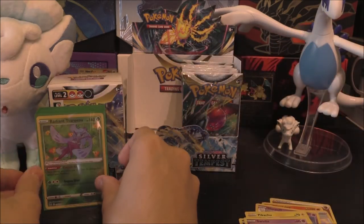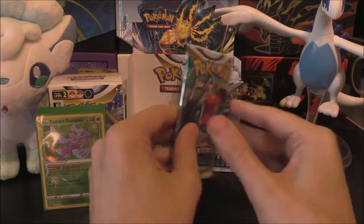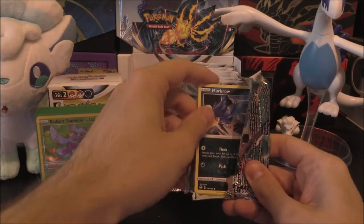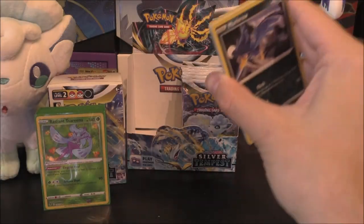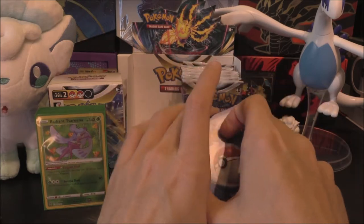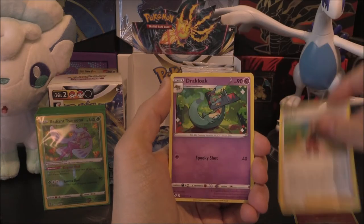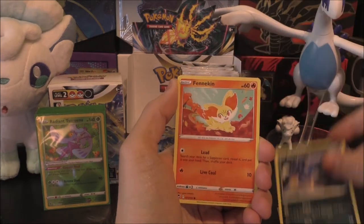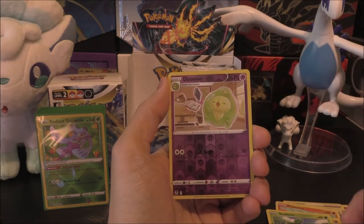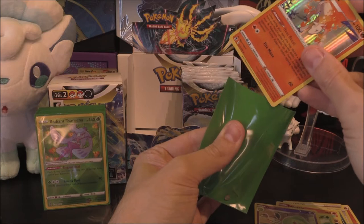I think I have seen someone pull all three Radiants from one box, which has never happened to me. But look how much we've got left - anything could happen. The Trainer Gallery could really pop off. Fire Energy, Serena, Dracloak, Worker, Murkrow, Fennekin, Beldum, Beltoi, Sunkern, Duosian Reverse, and the Rare or Better of a Rapidash Holo - pretty cool with the Heat Boost ability.